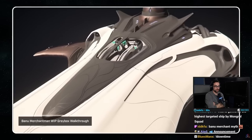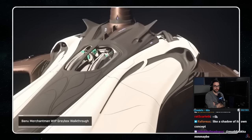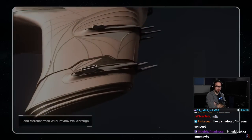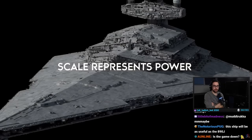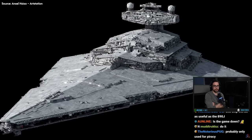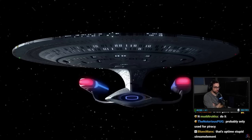This ship's design belies a number of important and concerning questions. One especially stands out: whilst big is generally impressive, just how big is too big? Size has always been important in sci-fi — the Imperial Star Destroyers in Star Wars are a display of power and strength, meanwhile Star Trek's Enterprise is a physical manifestation of human ingenuity and the drive to discover.